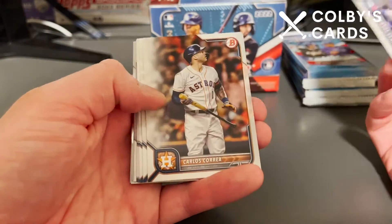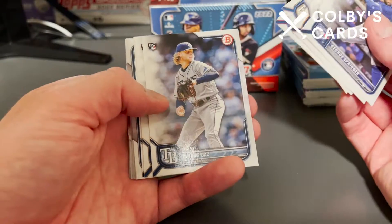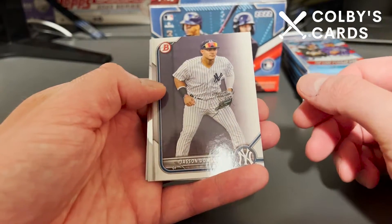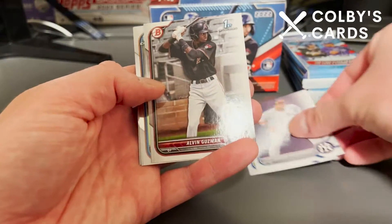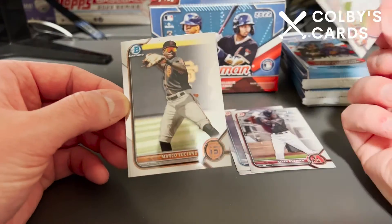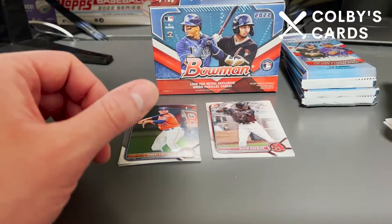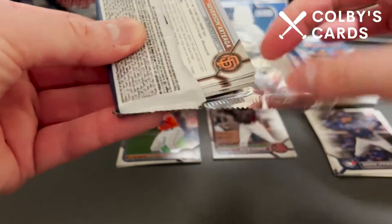Starting off we've got a George Springer, so we are starting off with some current major leaguers. There's Matt Vierling, Shane Baz, and Jackson Kowar rookies, as well as Gavin Sheets. Then we come across our prospect cards — we have Jasson Dominguez, Heribert Hernandez, Alvin Guzman first paper, and then we have a Dari Lorenzo first Bowman Chrome and a Marco Luciano Bowman Chrome as well. I'll put the chromes aside, the prospects aside, and the big leaguers aside.